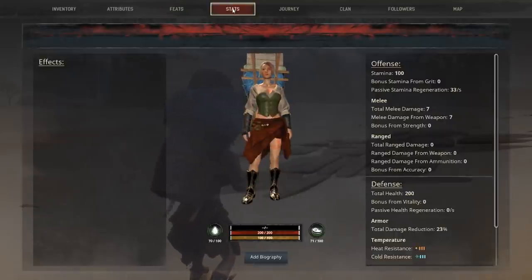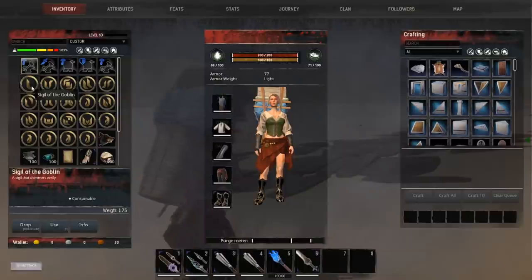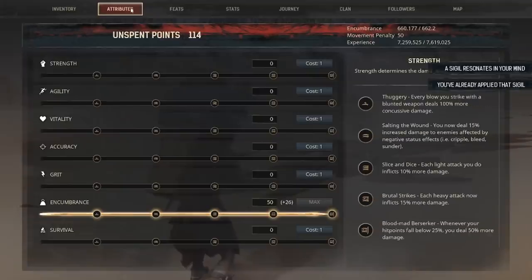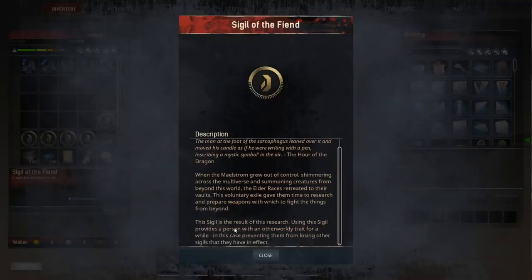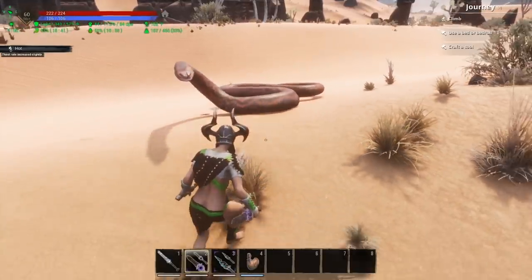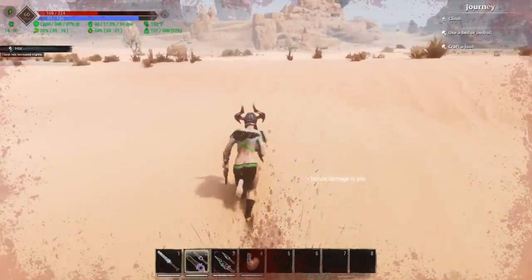Here's another pro tip: I have no sigils loaded into my character after the transfer. The sigils do not carry over automatically — that's why you need to carry them in your inventory. Once you get to the new server, all you have to do is load them back into your character, and all those sigils will be there. I recommend stocking up on the sigil of the fiend because once you're on the new server you can't obtain more sigils. This one stops you from losing all your sigils — you'll just lose this one sigil if you die.